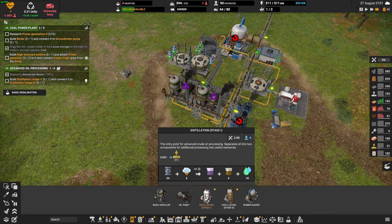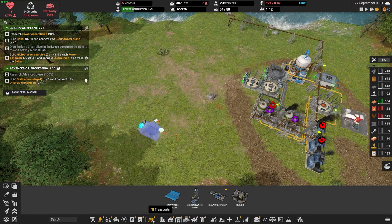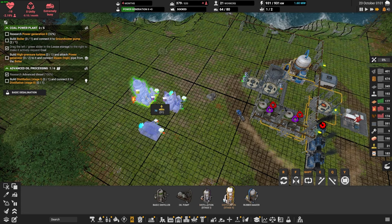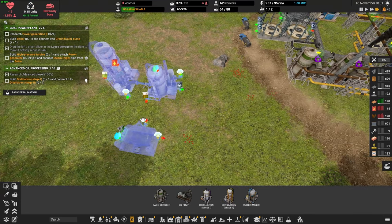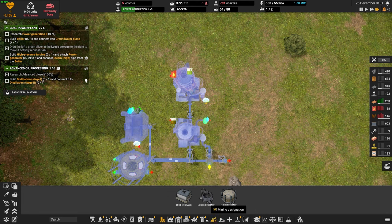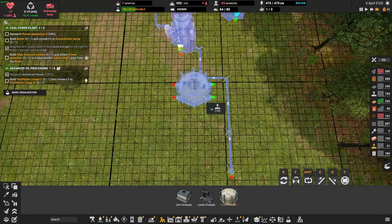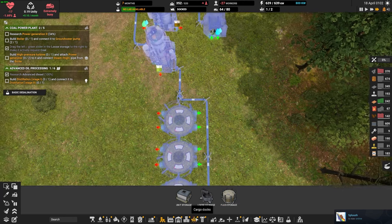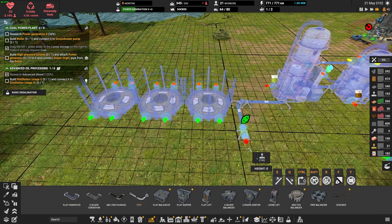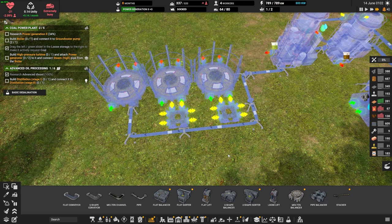I probably should start doing refining right now — at least a very basic setup. Let's start with a boiler, put it right over here. A boiler into this right here, into a stage two. The oil will just come in here, the steam will come up here. We'll connect to right there. We'll need a flare and then another flare. We're going to priority out the flare first because we need to satisfy the tutorial — then after that we should be okay. This guy needs coal, so let's get some coal.